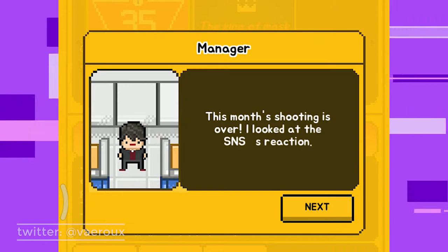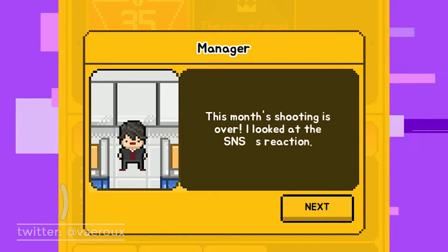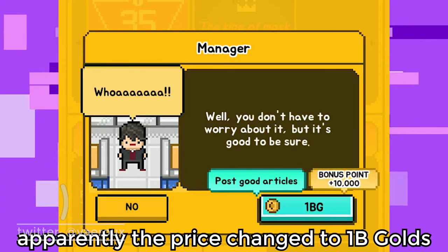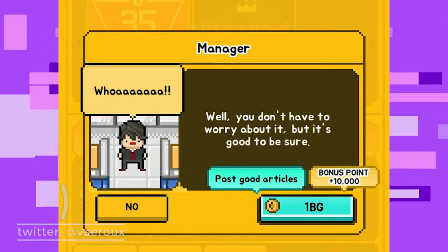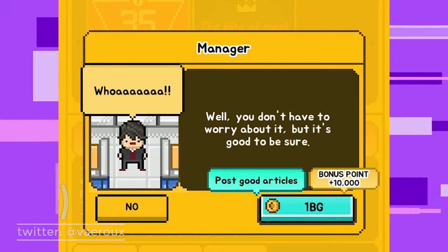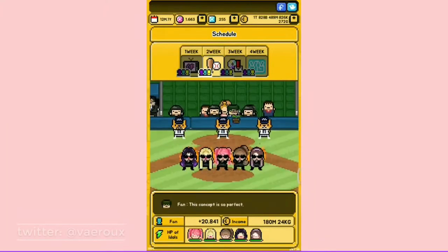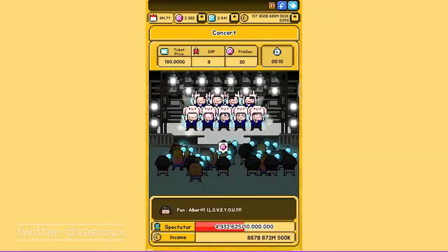After the first round finishes, your manager will ask if you want to release an article. The article costs 500 million gold, and if you release it, your trainee will receive 10,000 bonus points. After that, do a schedule or concert to unlock the next round.